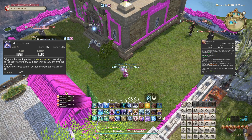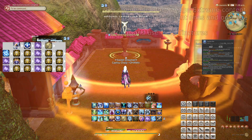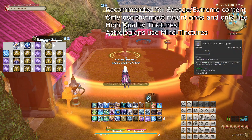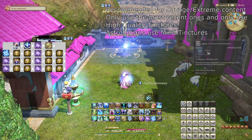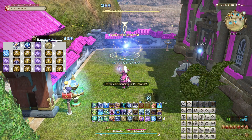Draw now has two charges, and Redraw can be used only once per draw. If you draw before combat and the cooldown finishes, you can start a fight by using three cards in quick succession, remembering to weave them between spellcasts.